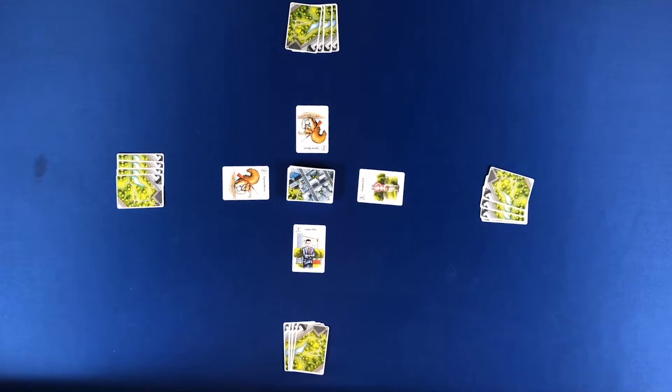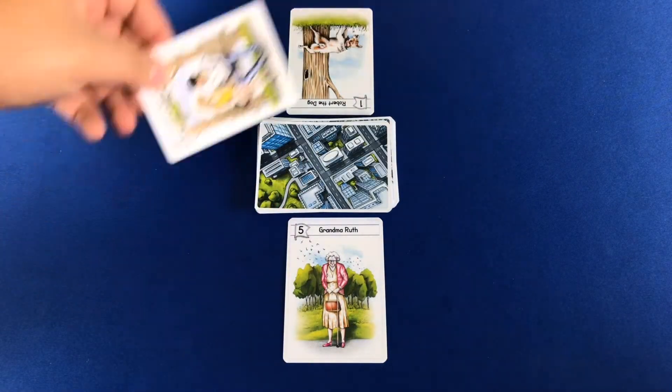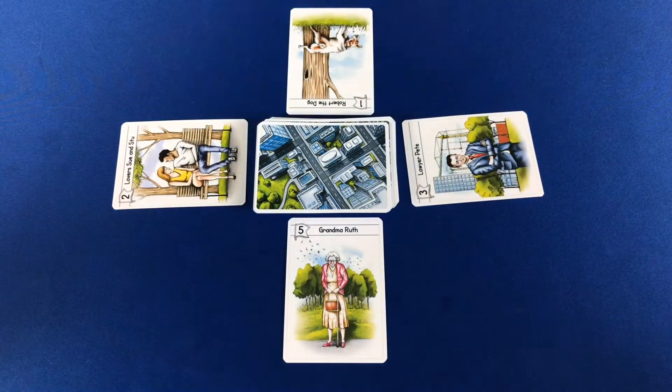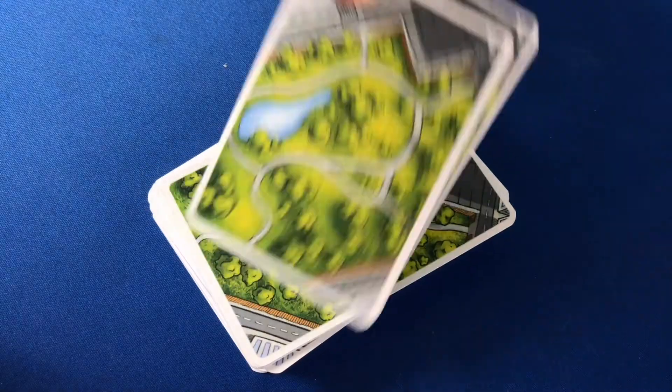Each round is comprised of three phases: draw, assign, and reveal/attack. During the draw phase, players will replenish any missing visitors into our park. Then players will draw two cards to add to their army.